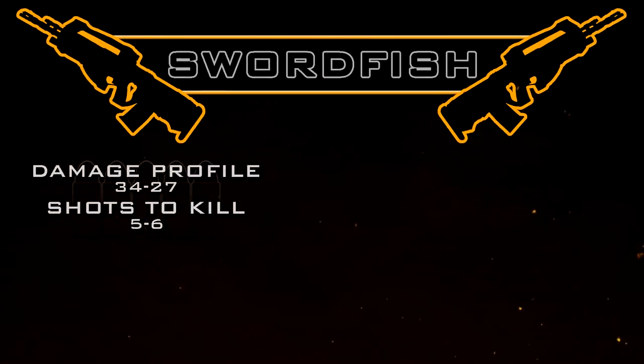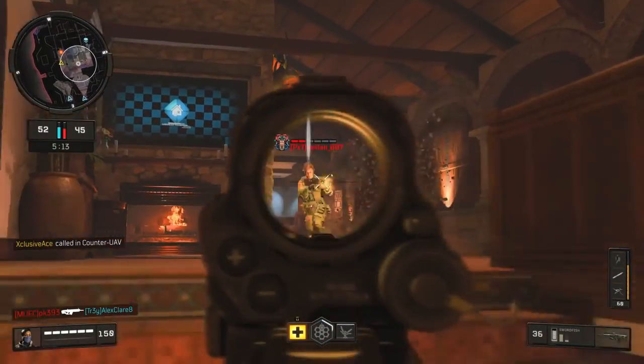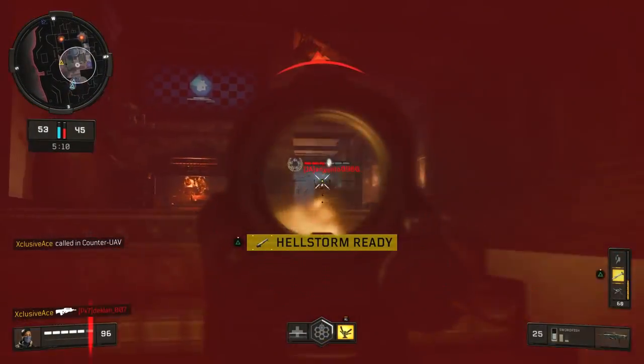First up, as always, let's have a look at the damage profile. With the Swordfish we get a damage profile of 34/27, which means it's always going to be a 5 to 6 shot kill in core game modes, or a 1 to 2 shot kill in hardcore. As for rate of fire, keep in mind this is hand tested and it is very difficult to test super accurately for a burst gun with a really high rate of fire.